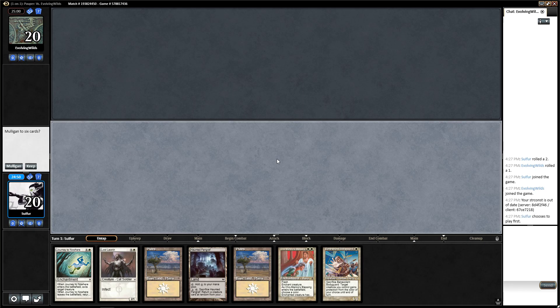Hey guys, we are back with another game of Pauper. We are playing some Mono White Infect, and we can definitely keep this hand. Got some removal, got an Infector, got a way to protect it on turn 1, and we're on the play and opponent mulligans.